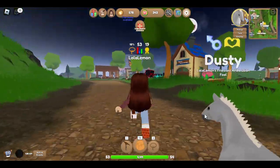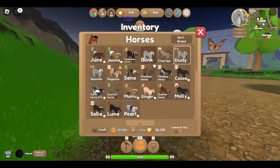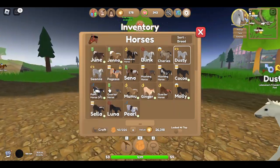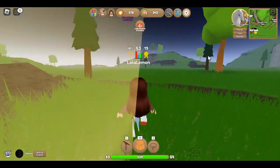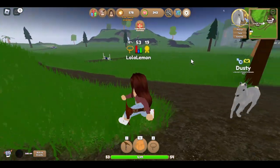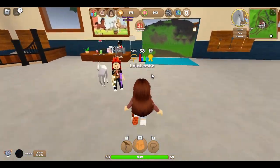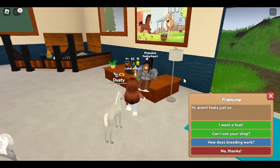By the way, I bred Dusty from Blink and Sienna. I'm pretty sure Blink was the Andalusian and Sienna was the Friesian. Dusty got his breed from both of them. If you breed a foal from the same type of breed, it's likely they'll be 100% purebred. But let's see - I want a foal.